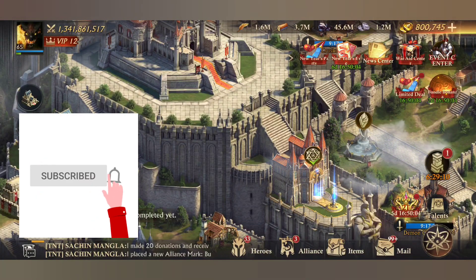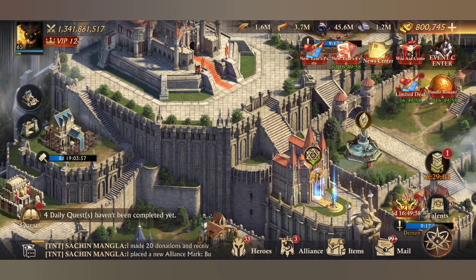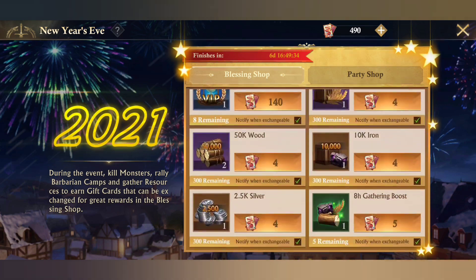Hello everyone, welcome back to another video. The New Year Party event has started! Join the New Year Party event or purchase bundles to win party horns that can be exchanged for great rewards. For the free ones during the event, kill monsters and barbarians and gather resources to earn cards to exchange them.